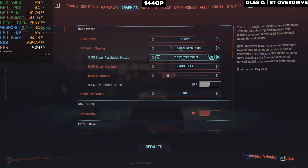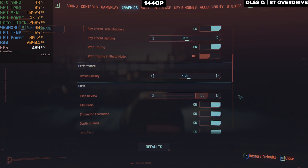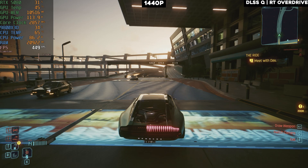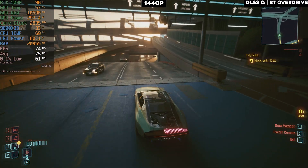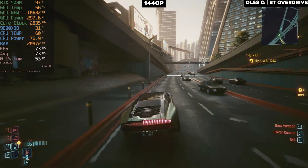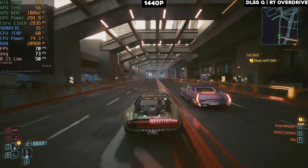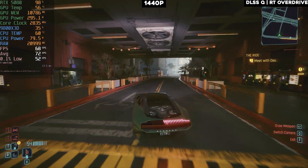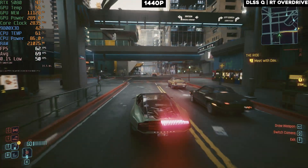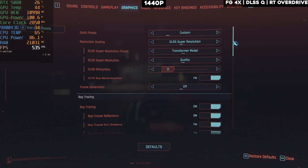Since we're getting 90+ FPS on just ultra settings, let's turn path tracing back on with DLSS Quality. With path tracing on and DLSS Quality we're getting 60+ FPS. If I had a 1440p monitor and a 5080, I'd play Cyberpunk exactly like this — smooth FPS, everything maxed out, only 10 GB of VRAM used and less than 300 watts. You can lock frames to 60 for an excellent experience. This is my recommended setting on 1440p with the 5080.